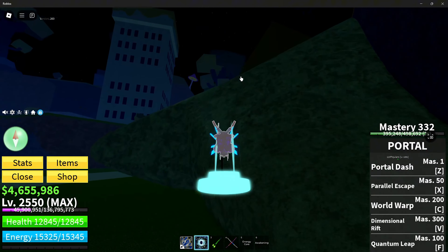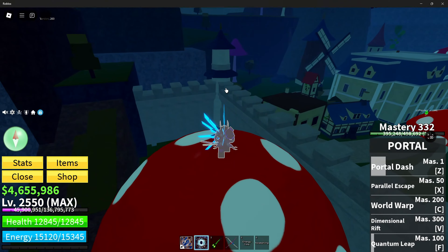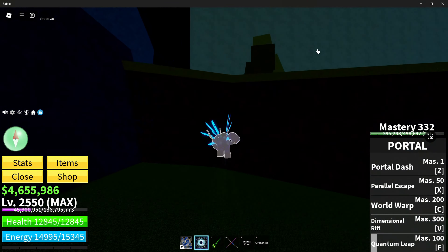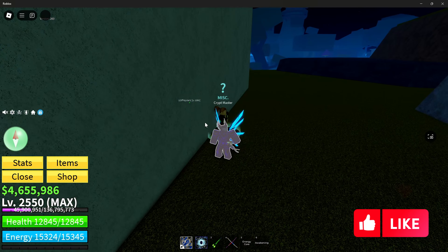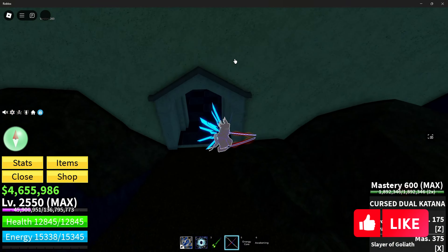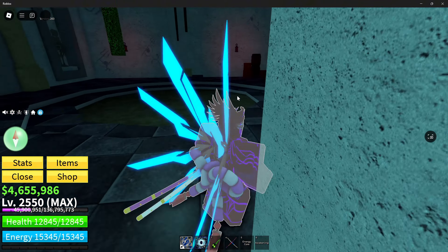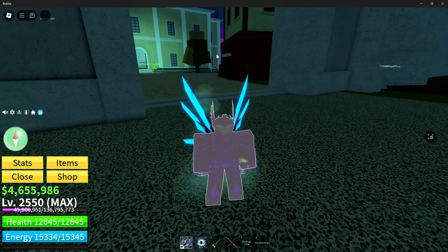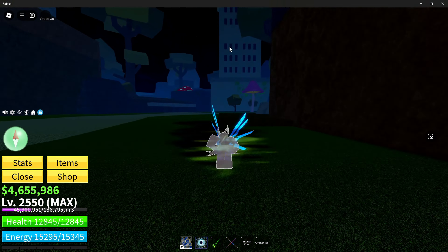Once you reach level 2300, a lot of people forget this step: you need to talk to the Crypt Master to open the door. Once the door is open, there will be a lot of skeletons which you have to kill. After that, you can look at the scrolls — the first scroll talks about the dogs and what you have to do.